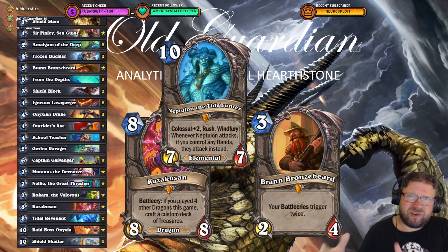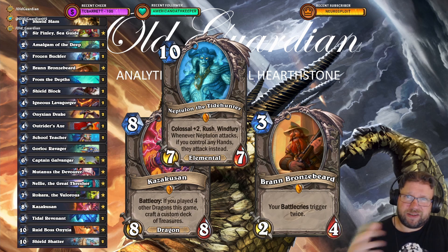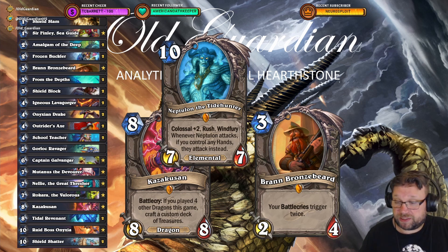You can even Bran a Lavagorger for double Dredge and double armor. I was also thinking: does this open an avenue to get rid of Kazakusan? Because there are already some attempts to build Control Warrior without Kazakusan — there's a list with Ambassador Faelin. Well, those lists are failing. Yeah, that doesn't look too promising.